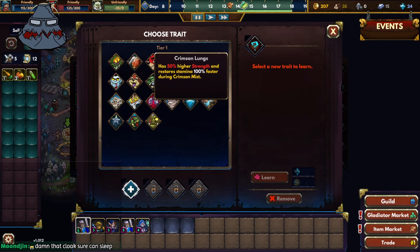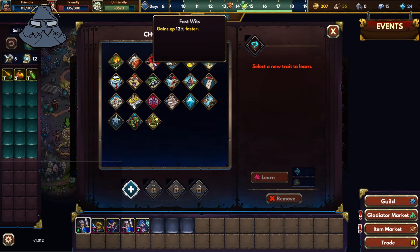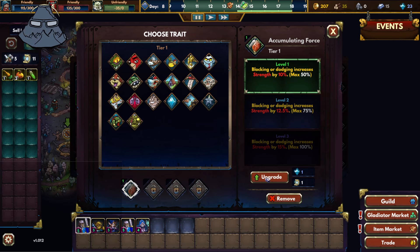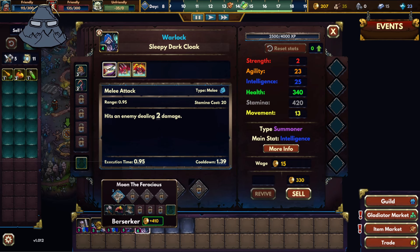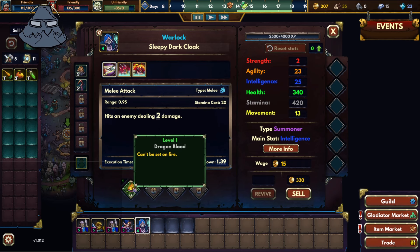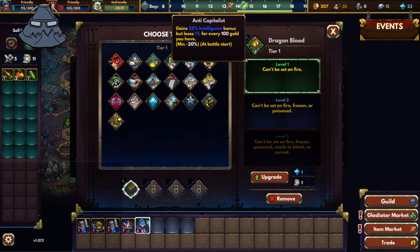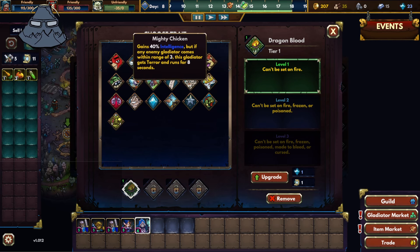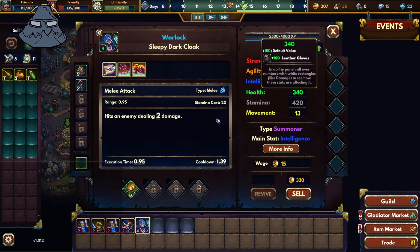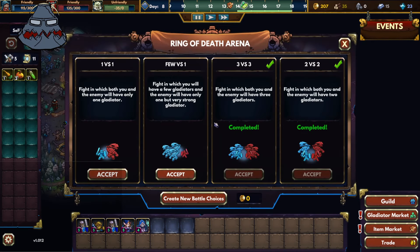For this guy specifically, can we make him faster? Accumulating Force helps — just have it at level one. I don't think Dragon Blood is the right way. All right, I feel like we're okay.